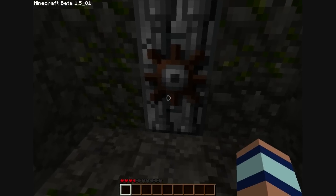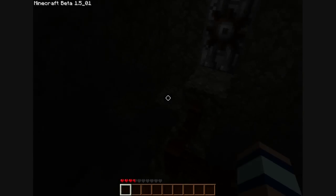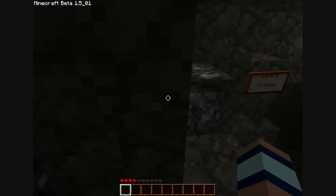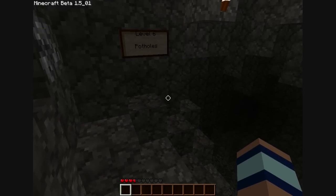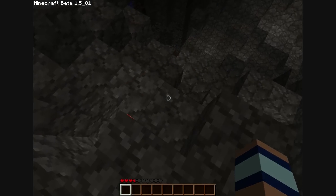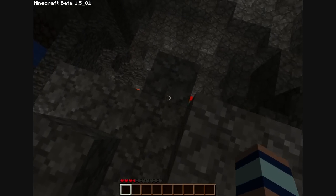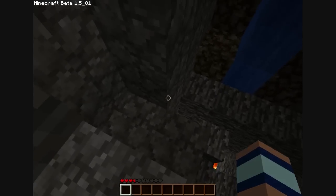Level five: the tightrope. Oh God, I've got to walk along it — I've got to just hold shift. That's a long way down. Any hidden chests? Not that I can see. That's easy because you can just hold down shift. Level six: potholes. I've just got to get down here without falling down any holes. Seems nice and easy.